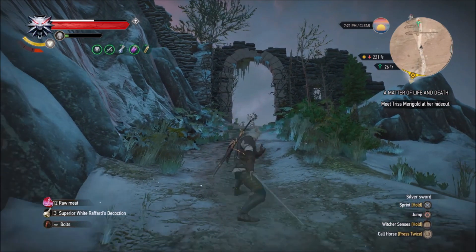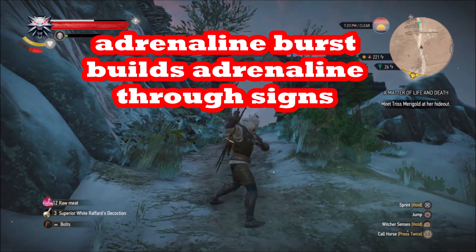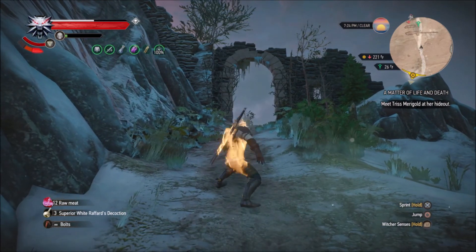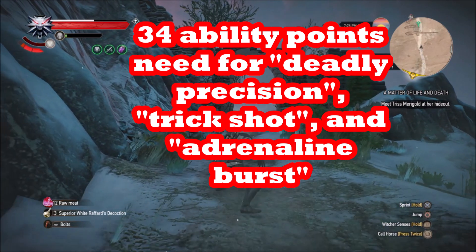If one of your red skills is Lightning Reflexes it slows down your aiming, but you really don't even need that. As long as you have Trick Shot, Adrenaline Burst, and the two 32-point combat tree skill Deadly Precision, you should take him out really easily with the crossbow.